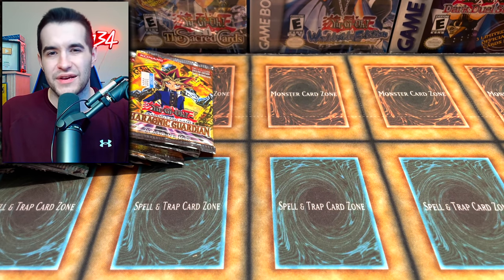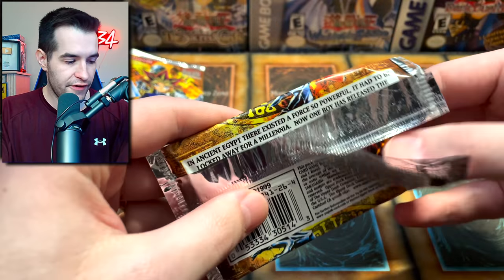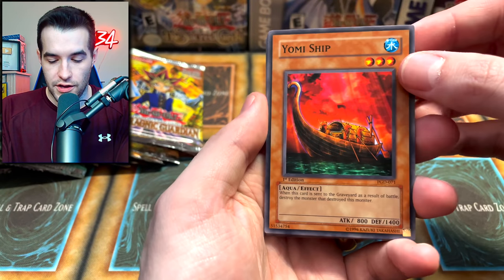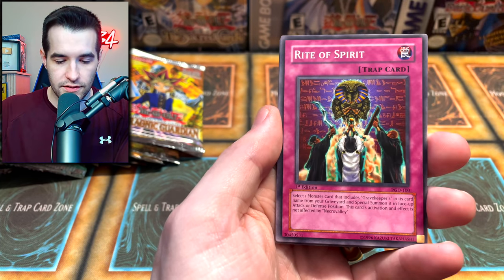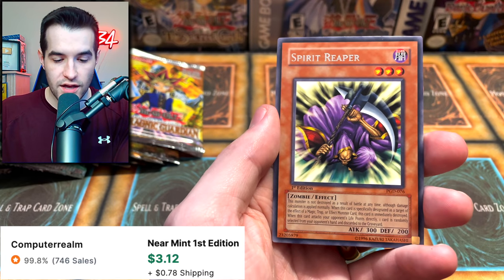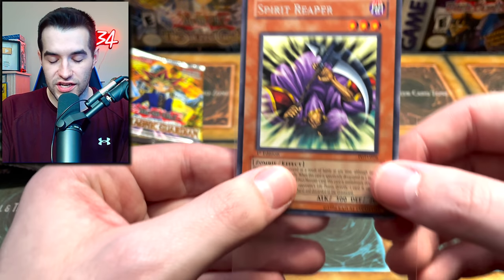Just a regular rare Cyclone Blade. The Power of the Duelist started with a super - it's been kind of since then. Back to Pharaonic Guardian - we've pulled an ultra rare but have yet to pull any crazy commons. There are some very good ones in this set. We got Yomi Ship, Giant Axe Mummy, Vassal, Tuton Mask, Birdface, Rite of Spirit, Buster Rancher, Poison Mummy, Spirit Reaper.